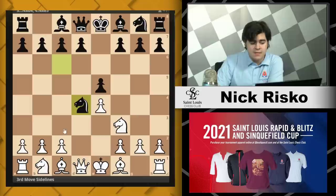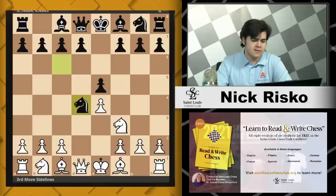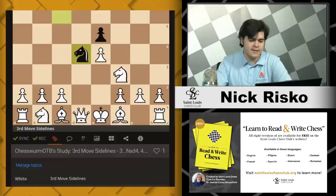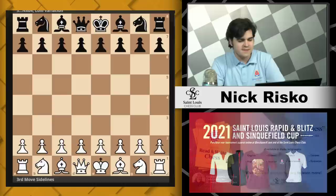After knight takes d4, knight takes e5 can lead to a balanced position, but I'm here to show you two other options: we have the Lolly Variation and the Napoleon Gambit. We're going to go over the Lolly Variation quickly, and then we're going to get into the very exciting Napoleon Gambit.